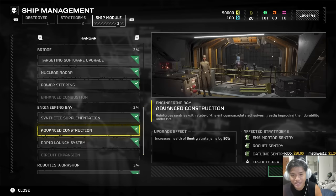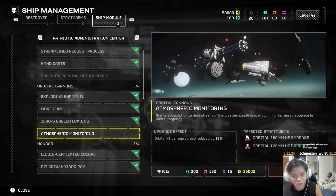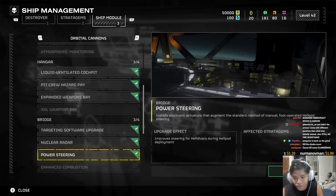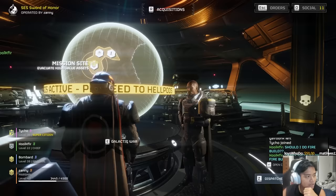I thought I was done with the ship module upgrades, right? And then they added these - they're so expensive. Look what they added: 200 common samples. I've never even held 200 common samples and that's charging me that for one upgrade. 150 commons - I'm gonna need a lot of rares now too. These are also very expensive: 200 common. I feel so intimidated by these prices. Is it overpriced or am I just scared of the grind?